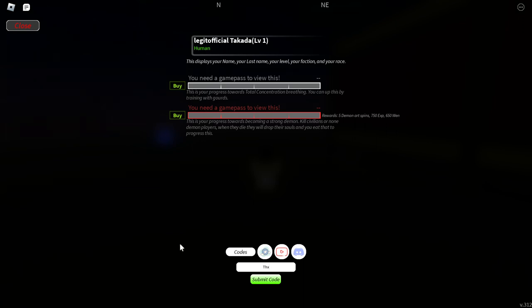Our first code is: THX — T uppercase, H, X — then F uppercase, O, R, so that's 'thanks for', then 400, then M uppercase, V uppercase, I, S, I, D, S. From this code you'll be getting 5 art spins, 1 daily spin, and 35 client spins.